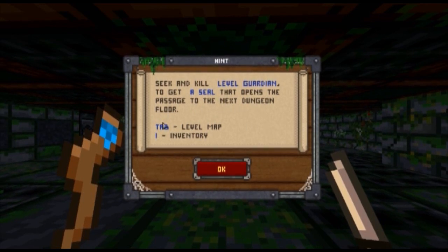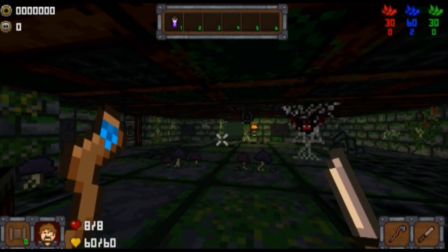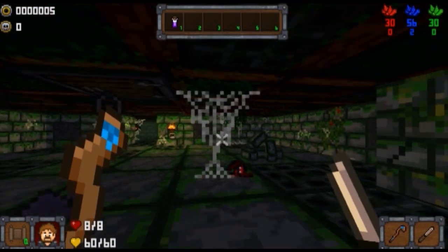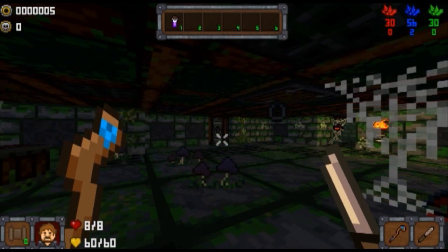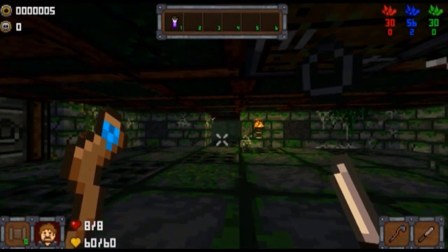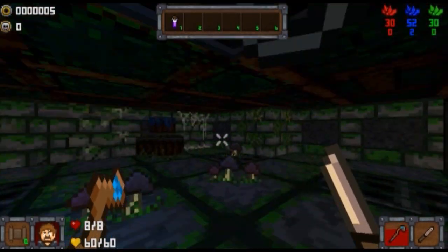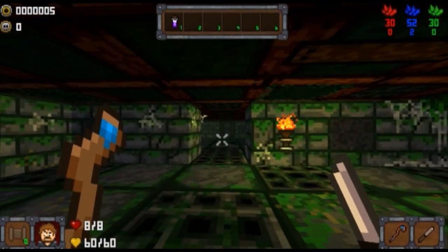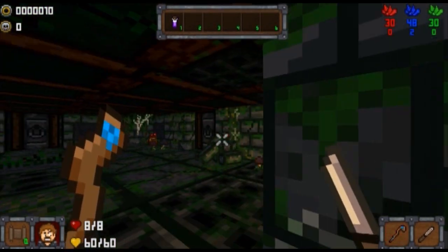Here we can read: thank the level guardian to get a seal that opens up a safe forum for dungeon, next floor tab for level map, E for inventory — that's all. Basically in the game you are in this dungeon which looks — the graphics are cool as hell guys, absolutely lovely, especially if you played Doom 2 back in 1995. You can't look down, you can't look up, you can just look right or left using the mouse or the arrow keys, and W A S D for moving.